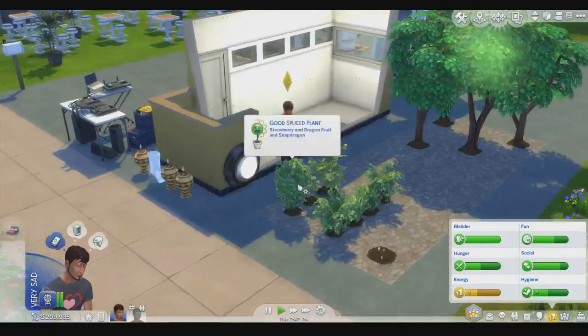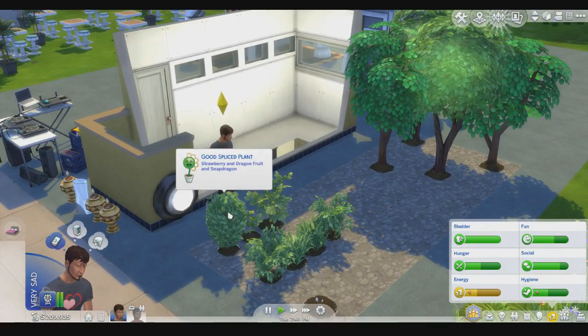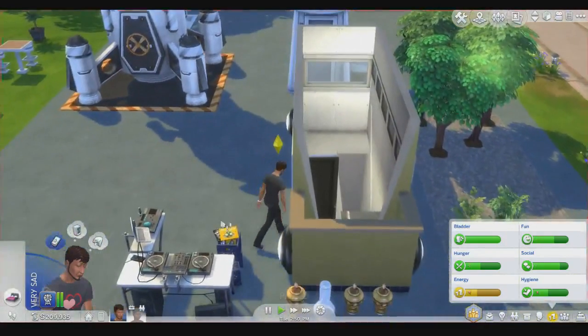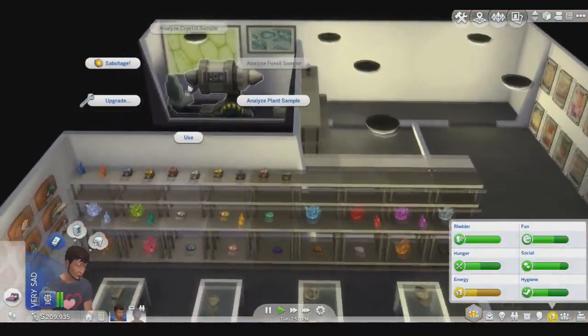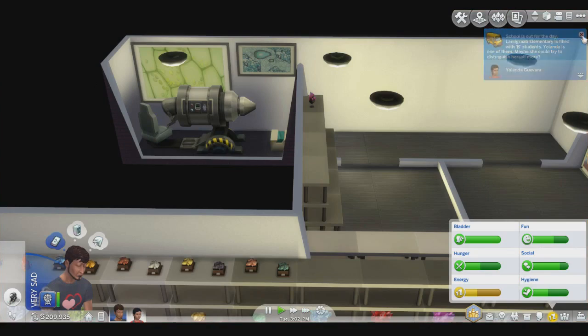I think you take a dragon fruit, create a dragon fruit plant, and splice it with pomegranates — that's something I saw. Anyway, in our attempt to reverse death, let's go downstairs and analyze plant samples.